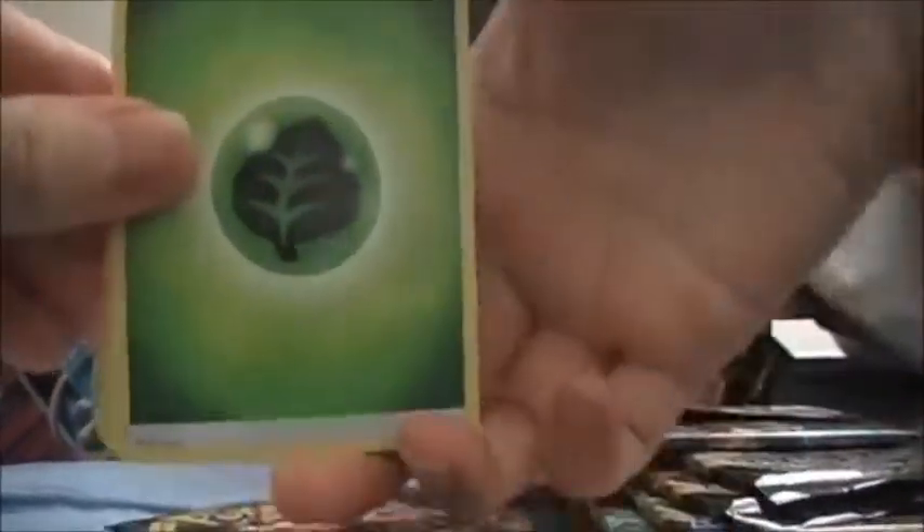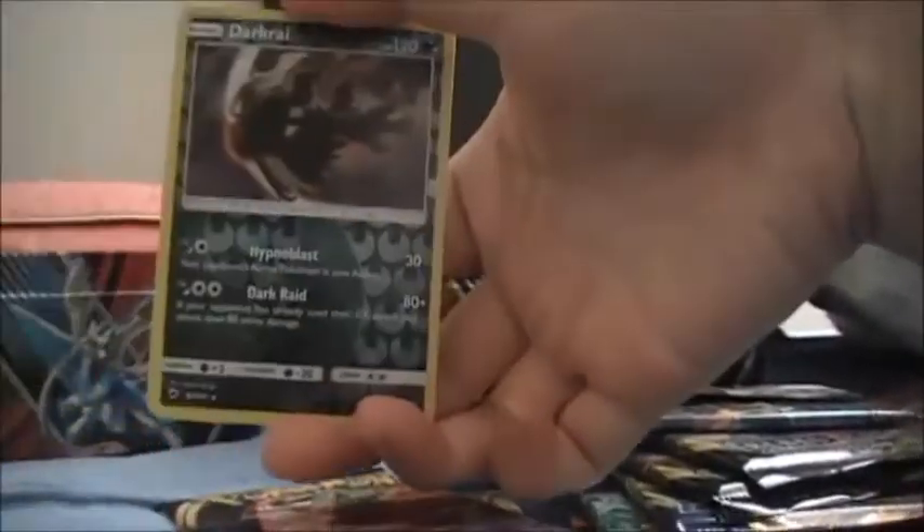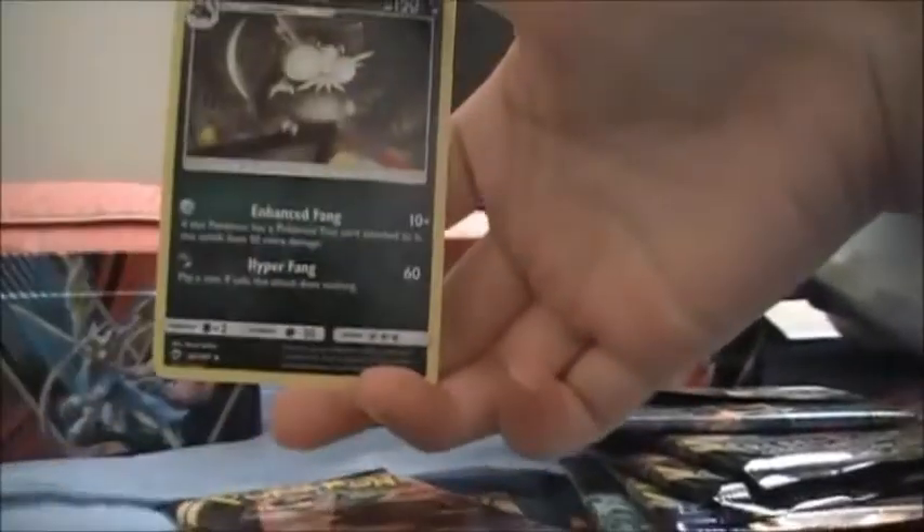Alright, let's see what we got here in the Burning Shadows pack. We got Craft Energy, Simipour, Super Scoop Up, Seviper, Toxicroak, Togedemaru, Wimpod, Alolan Vulpix, Meowth, Reverse Darkrai, and Alolan Raticate. This is not even the best thing about the tin, so let's move on to Sword and Shield.